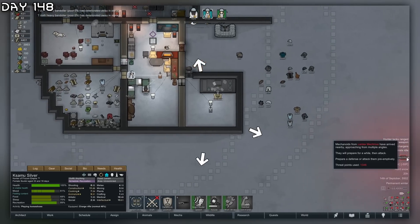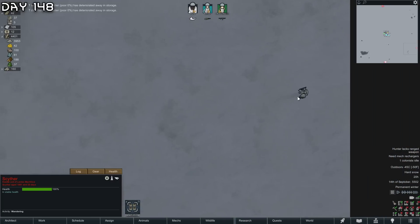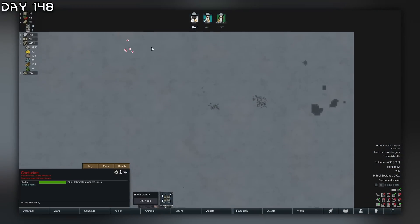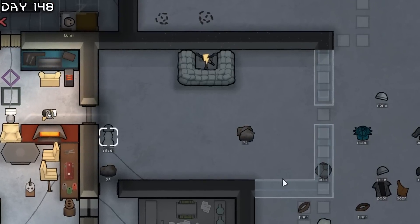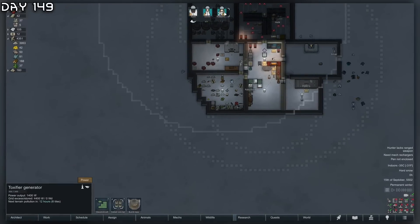I have to get rid of all of this clothing. A whole centurion after me already - our wealth is at 52,000 because we produced those thrumbo fur dusters. I'm going to have to construct this right here. I told you earlier it was good we bought EMP grenades because that is going to be handy.